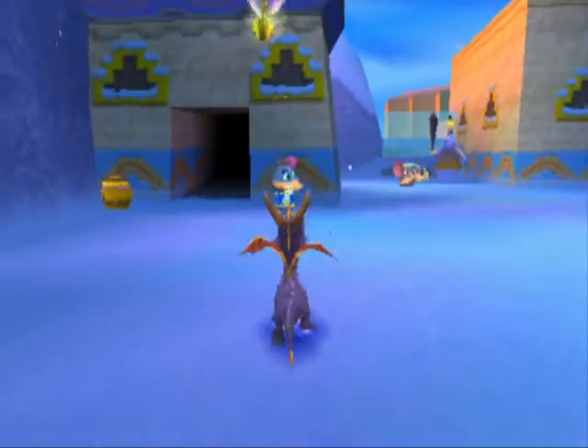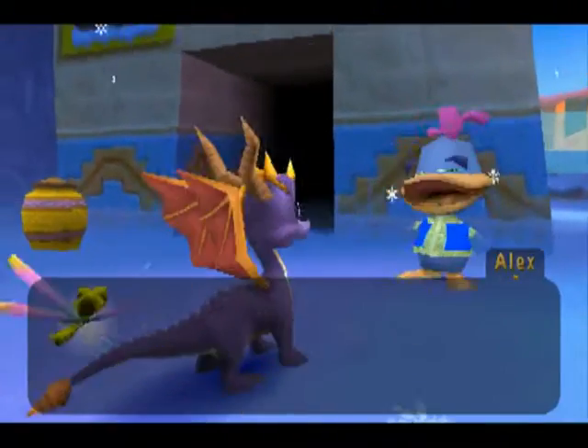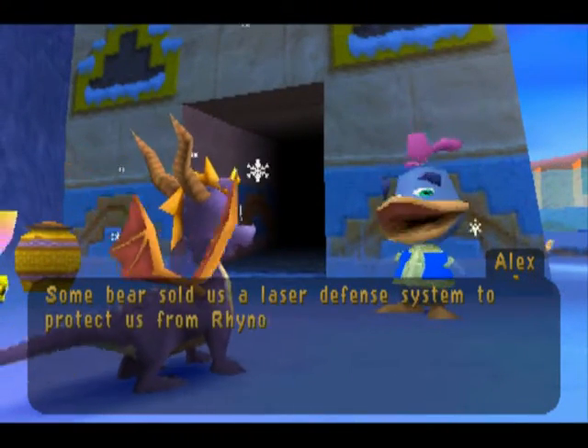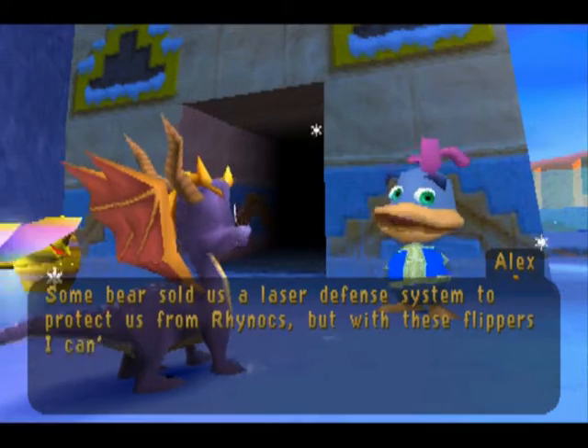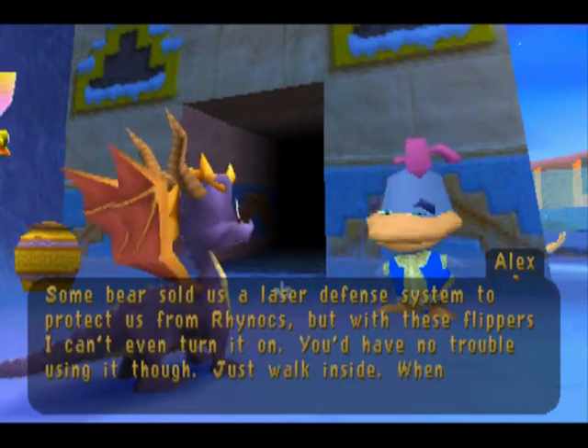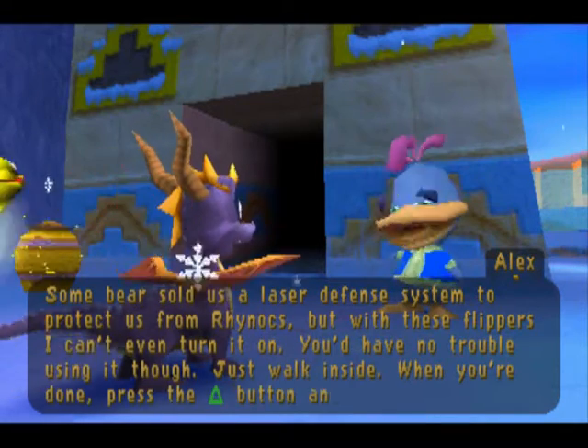Why it is an ice breath, I'll have no idea, but oh well. Some bear sold us a laser defense system to protect us from Rhinox, but with these flippers I can't even turn it on. You'd have no trouble using it, though. Just walk inside. When you're done, press the triangle button and you'll walk back out.